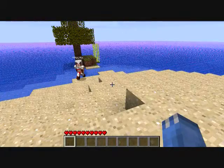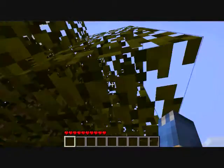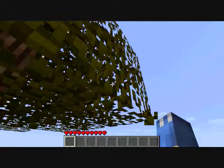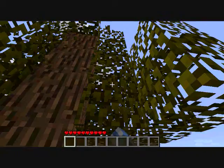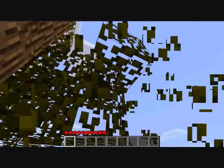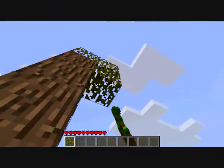The first thing we definitely want to do is cut the leaves off the tree to hopefully get some saplings. No luck so far. This is bad. I got one — I just realized one was in my inventory.